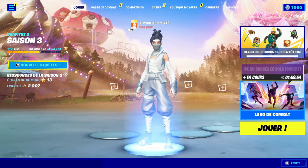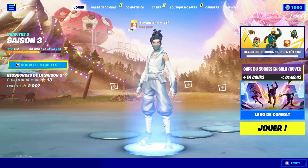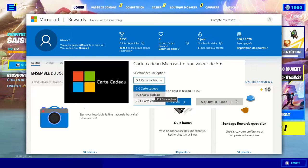Yo les amis, c'est Thomas Reborn. On se retrouve aujourd'hui pour une toute nouvelle vidéo qui va vous permettre de gagner des V-Bucks gratuitement et facilement sur Fortnite, et surtout de façon 100% legit. Cette méthode va se baser sur l'utilisation d'un programme qui s'appelle Microsoft Rewards. Vous allez gagner des points sur l'application et à force, vous allez pouvoir les échanger contre une carte Microsoft Store, ce qui va vous permettre d'acheter des V-Bucks.